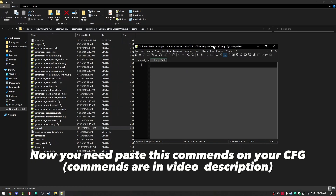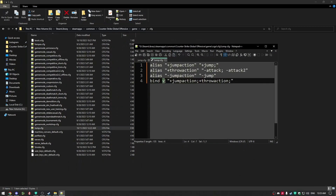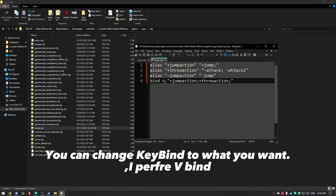Now you need to paste these commands into your CFG file. The commands are in the video description. You can change the keybind to whatever you want — I prefer vBind.